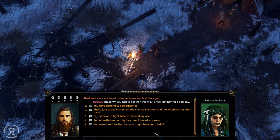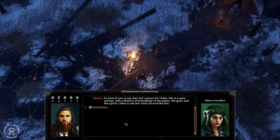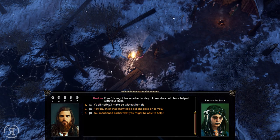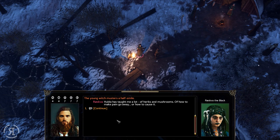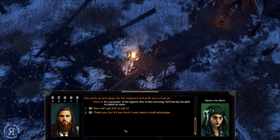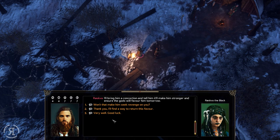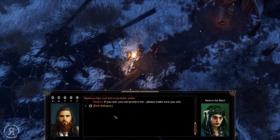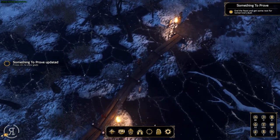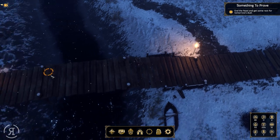Roskva apologizes for Holder's state: 'She is a wise woman with a lifetime of knowledge of plants, gods, and spirits — I hate to see her mind unravel.' She musters a half smile, reaches into her knapsack, and pulls out a small jar. 'It's a powder — if he ingests this in the morning he'll barely be able to stand at noon.' She'll deliver it to Asleif disguised as something to make him stronger. She asks me to protect her if I win. We now have a poison and are ready to face Asleif — thanks for watching and see you next time.